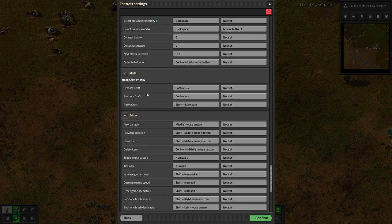How the demote and promote works: demote uses the hotkey and moves the first item to the rear — so it takes what's currently being crafted and puts it at the end of the queue. Promote does the opposite, taking the last item and putting it at the front of the queue.